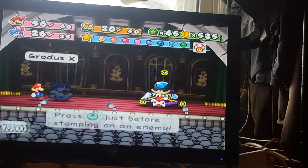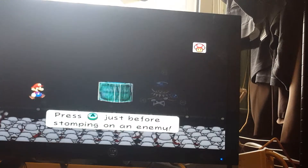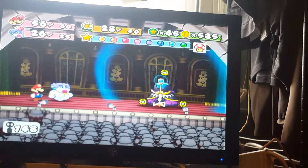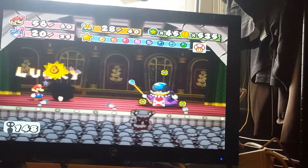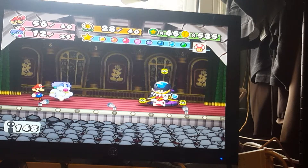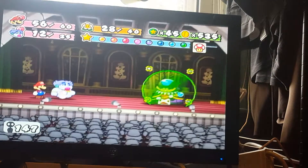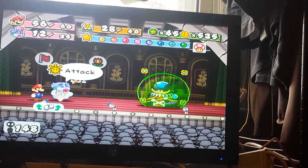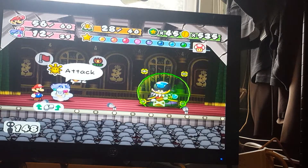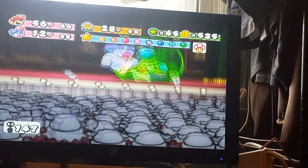And Mario can now power jump for 7. Except — Merlee's gonna appear, which means I have to botch this action command on purpose because I can't do 10 twice. I did the two; I only have 1, 6, 7, and 9 remaining, trying to think.